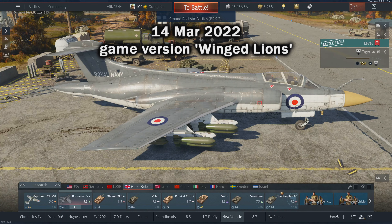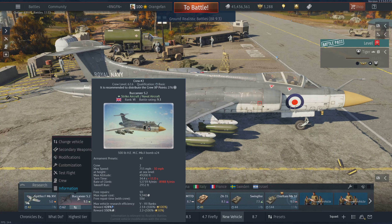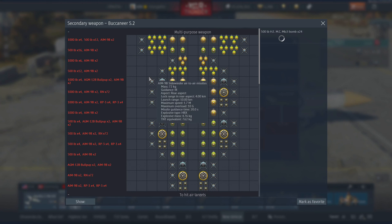The Blackburn Buccaneer S2 with uprated engines to give it a little more get up and go — a subsonic attack aircraft for the Royal Air Force and the Royal Navy. This is the Royal Navy version. It's a bomb truck and it should be pretty useful for tank battles.